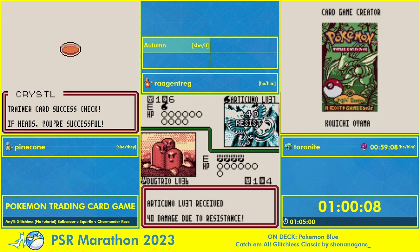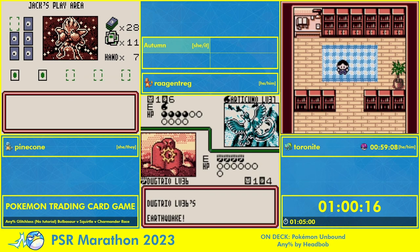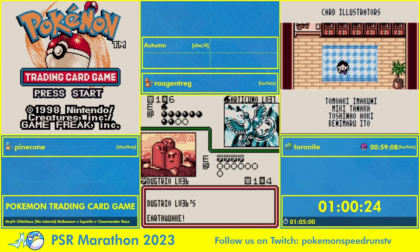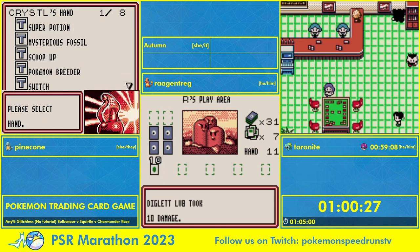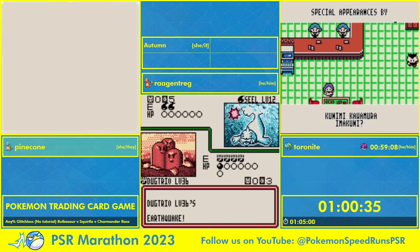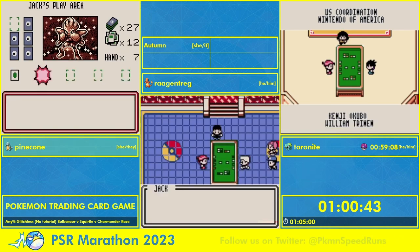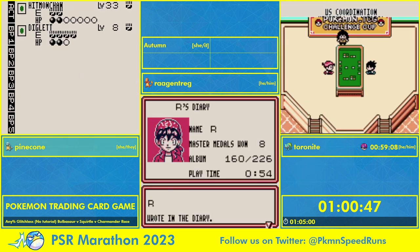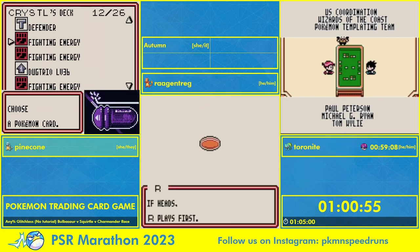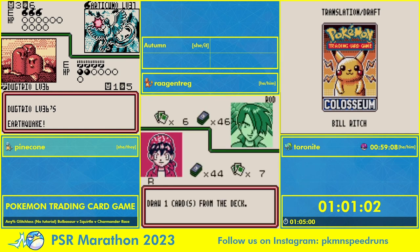Anyone not looking in chat will now know. Articuno has a weaker version of the Zapdos random attack, but it does have the benefit that it always attacks your side — only doing 40 damage, which is the only silver lining. That's why Pinecone tried to play the Mysterious Fossil, and she finally got heads! The thing about RNG-based attacks from the opponent is that they advance the RNG, so you can change that tails she was stuck on for a long time into a heads.